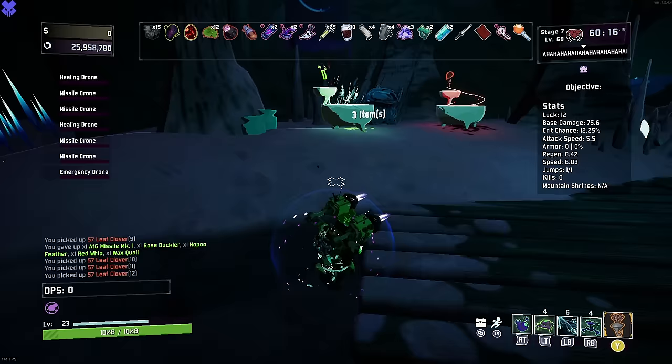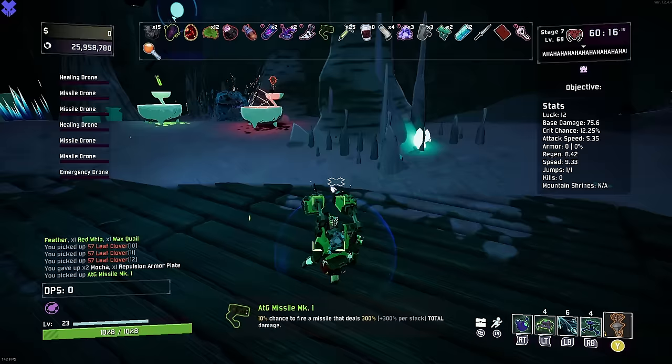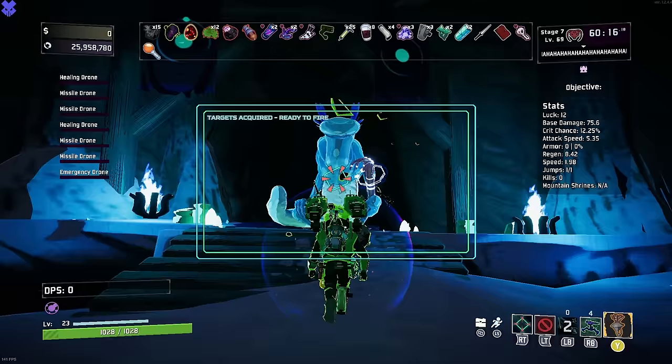Hold on - so we might have lost our ATG. Let's just buy one of these because we can, and let's get our ATG back. We don't want more ATG because that's more damage - we don't need damage. We just need our wax throw and our feather back. We have only gotten three greens this whole time - what the?